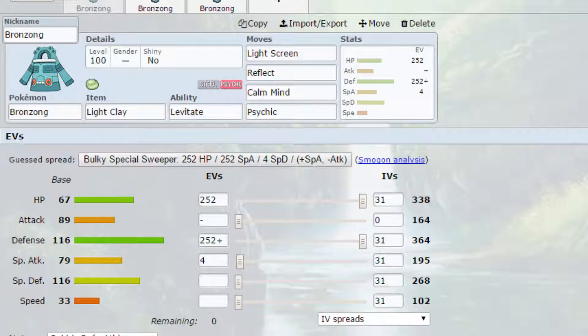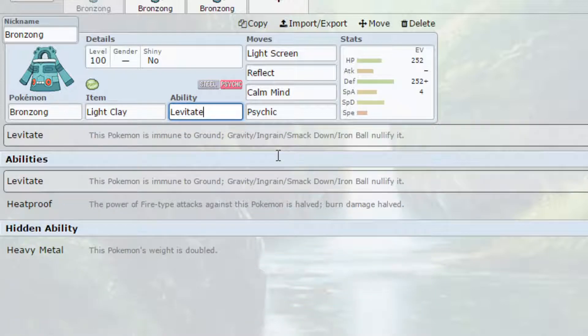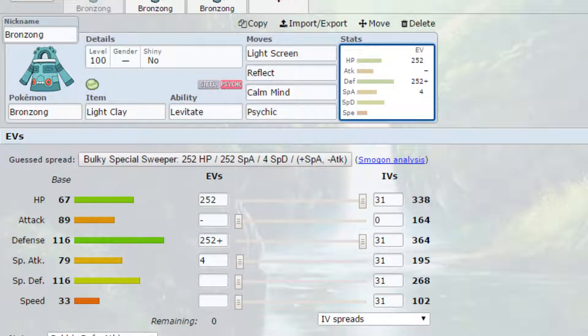We're setting up Light Screen and Reflect. This isn't as good as Aurora Veil, but you're able to set up Light Screen or Reflect depending on what the situation is, which can be really handy. Levitate is the ability here, though you've got Heatproof as well, which should be beneficial. Heavy Metal isn't really a good ability, so I'd say Levitate or Heatproof in these scenarios.